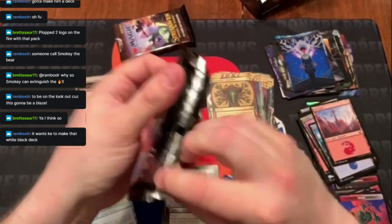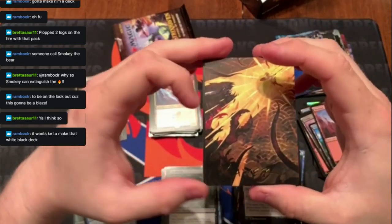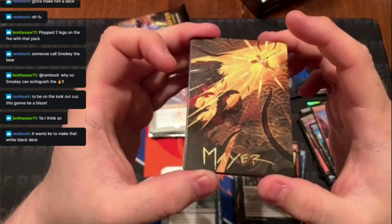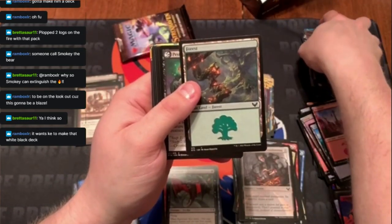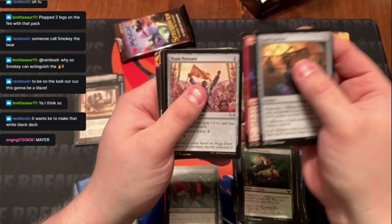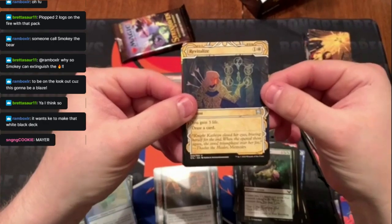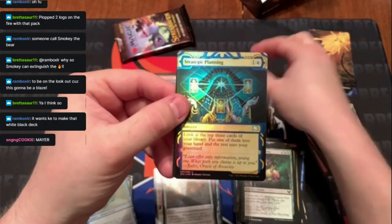Let's get some bangers in these — we've got enough bangers but can you really have enough? What a plain auto that is. Commons, a lot of Golgari commons, Spell Satchel, Retriever Phoenix. Revitalize, revitalize, revitalize — what's up, singing cookie! Foil Strategic Planning.